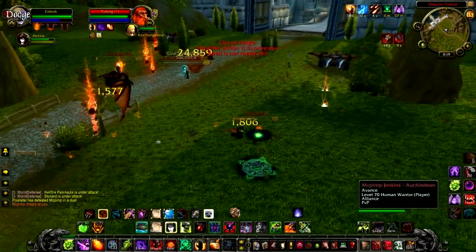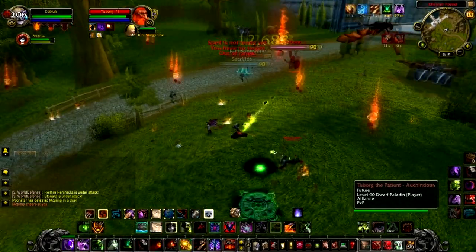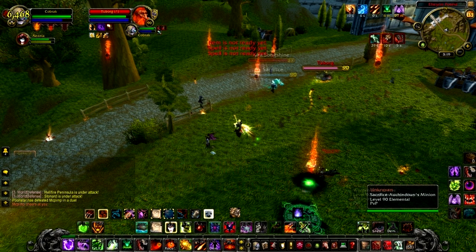I'm going to start out by targeting the Retribution Paladin instead of the Frost Mage, and this is because I'm using the Succubus pet. The key to winning any 1v2 or 1v3 is to bring down your targets as quickly as possible. The Succubus is an anti-melee pet — it has a lot of controls that can destroy melee classes. If I was using a Felhunter I probably would have started on the Frost Mage, because if I could lock him out in Frost, he'd be unable to Ice Block.